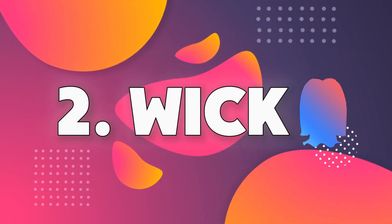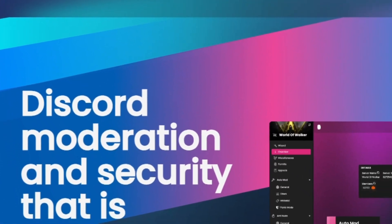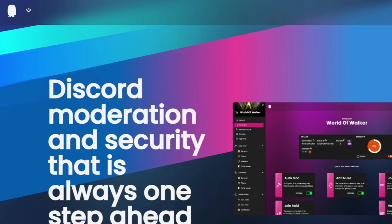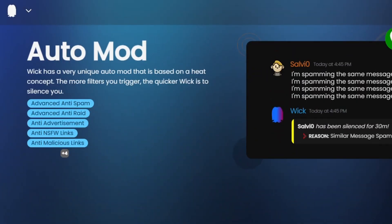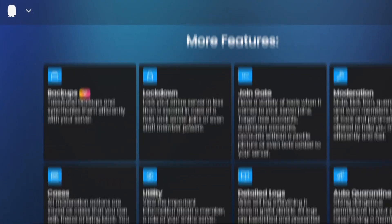The next bot is WIC. WIC is the best moderation and security bot you can have on your server. You can visit the bot's official website to see what the bot has to offer. Its auto-moderation system is one of the best out there. The bot also consists of features such as an anti-nuke system and verification. Some other features are listed at the bottom of the page.